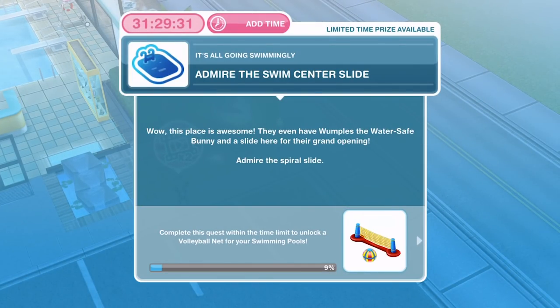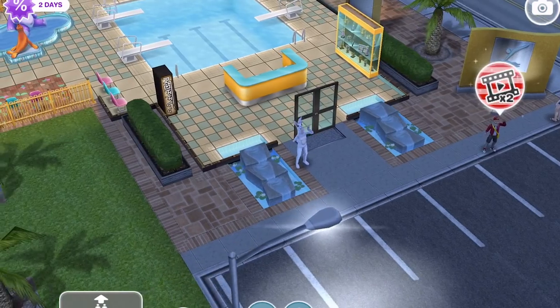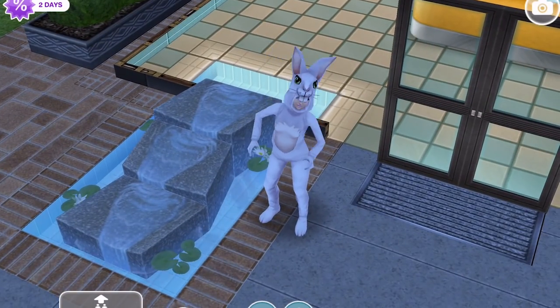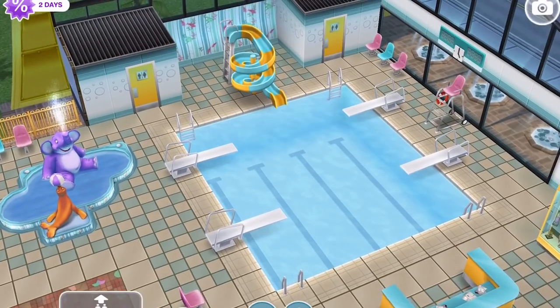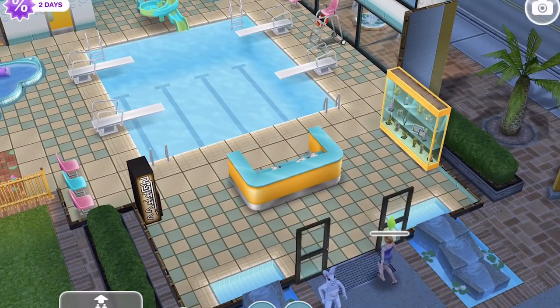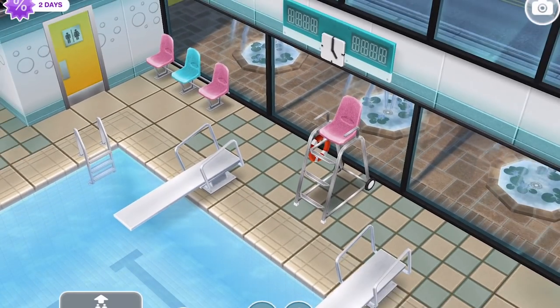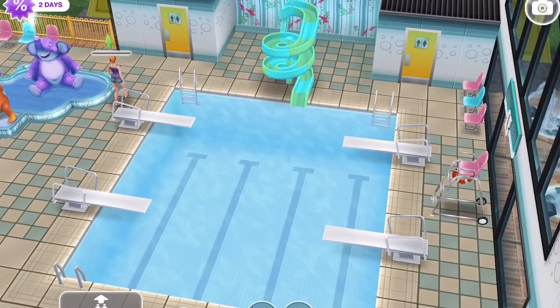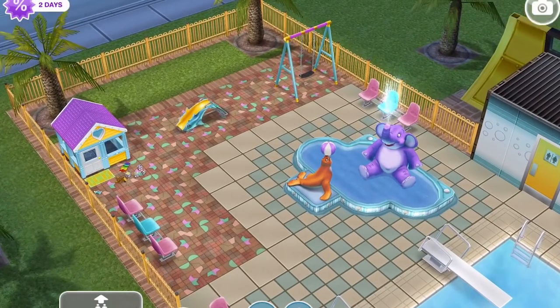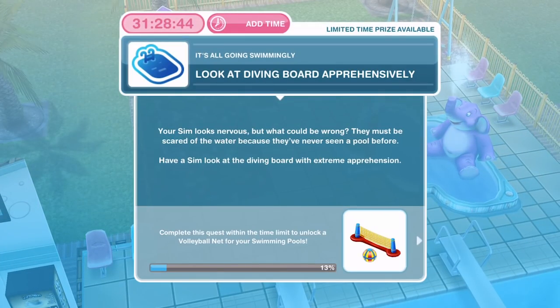Admire the swim centre slide — wow, this place is awesome! They even have Wumples the water-safe bunny and a slide here for their grand opening. I love little Wumples — she's so cute, look at her dancing away outside. This is the first time we're seeing the swim centre. You can do the diving hobby over here. They've also got these lounge chairs, a toddler area, and the toddler playhouse where we're going to start the toddler hobby in a few episodes.